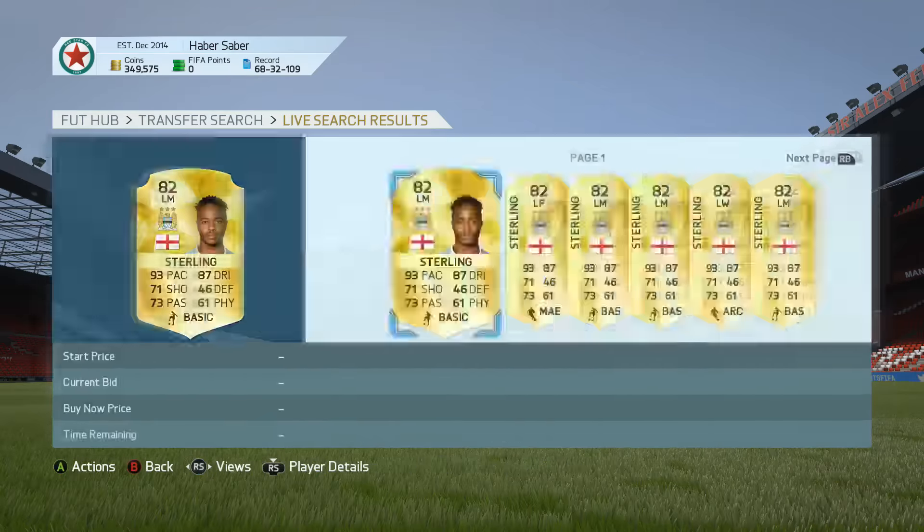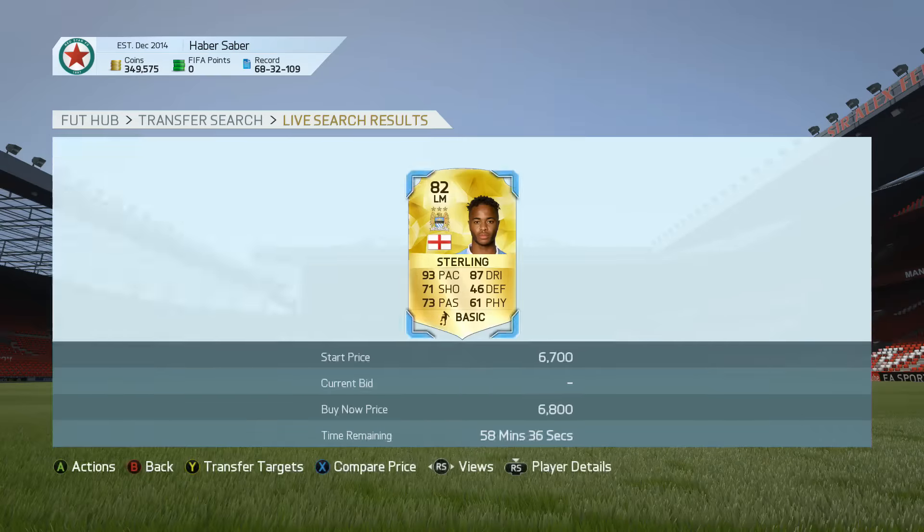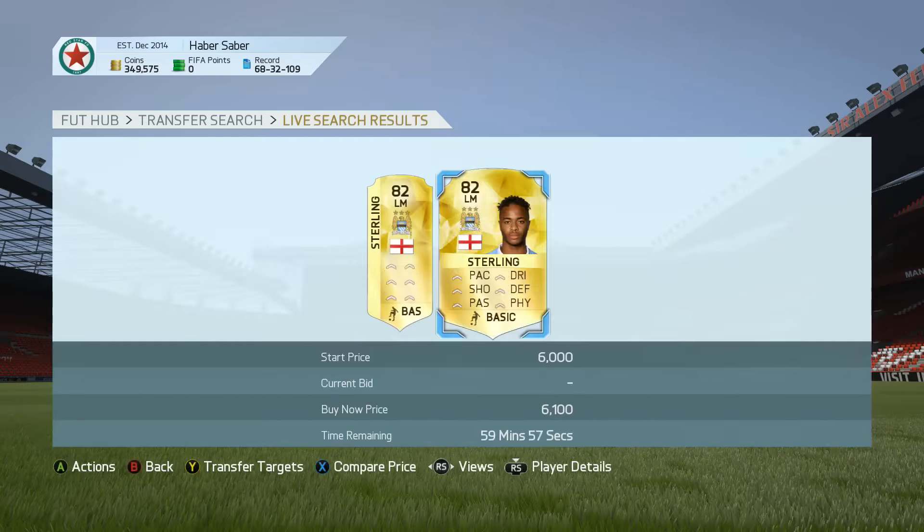You can get so many sick deals on low-rated expensive players when packs are being released, because people are going to list them up quickly to try and buy packs, or maybe they just packed them and they're going to rush through lightning rounds. It works a lot better with lightning rounds, but trust me, this is an insane method.